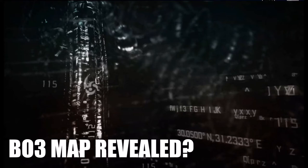This image that you see on your screen was actually grabbed from the trailer reveal that was posted a few days ago on the Call of Duty channel. This image shows you coordinates, letters, random numbers all over the screen. And what does this mean?